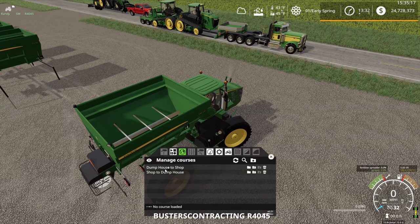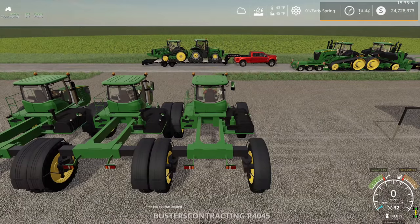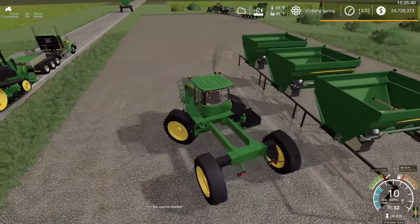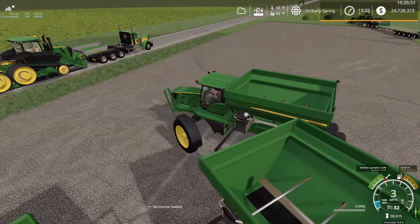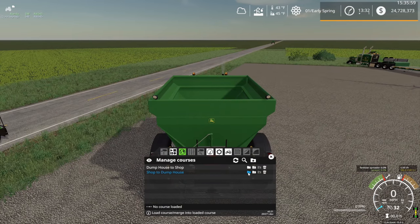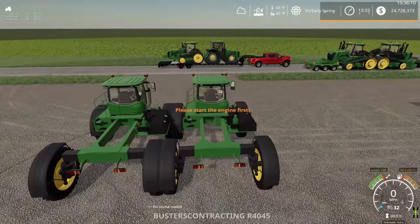Okay, we got a solution — let's see what's here. Shop to the dump house — that's what I'm calling that little dump trailer. First waypoint, stop at the last — off you go. CoursePlay can get it over there. I think if you don't have CoursePlay stopping at the last waypoint, it'll just come back around all the way to the shop, which we don't need.